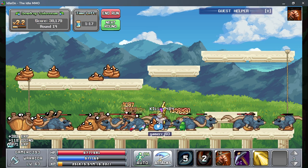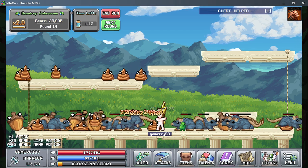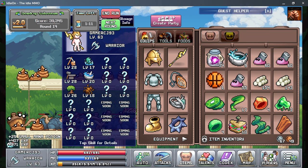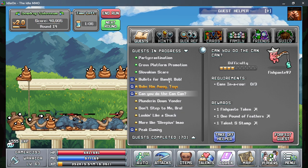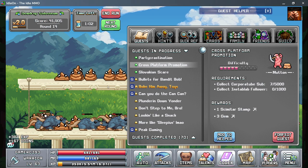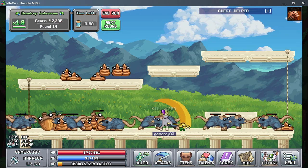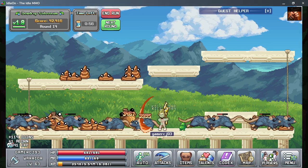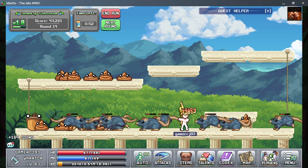I'm essentially doing a challenge right now. I need like instant followers, which will be dropped by these rats. I do get my skill up first.